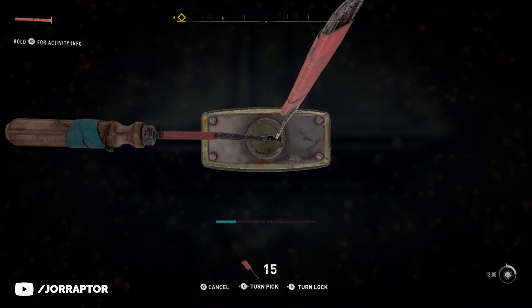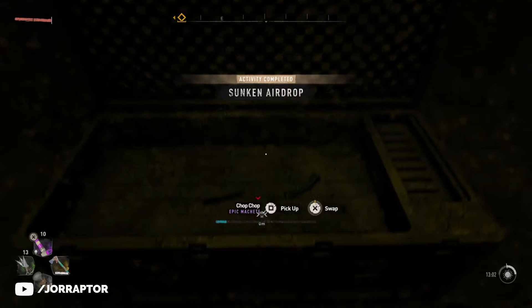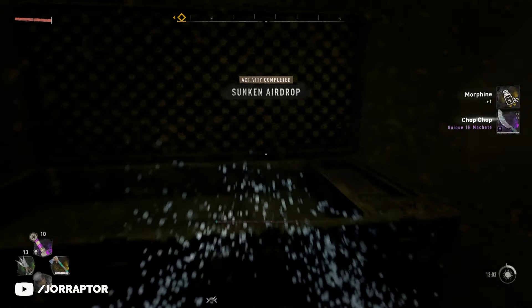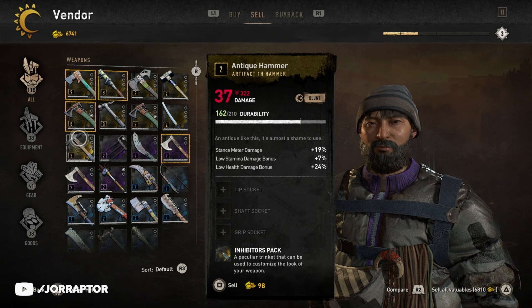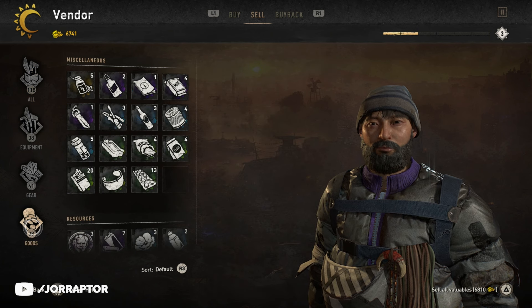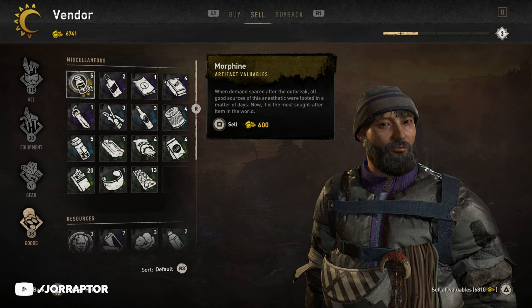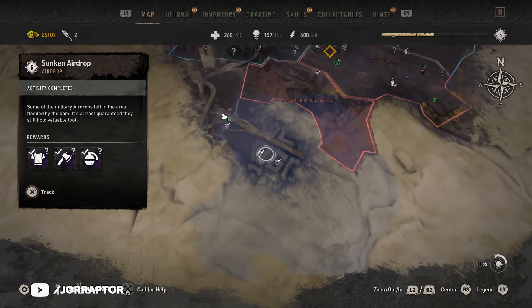Upgrading your stamina of course helps so you can stay underwater for longer. Although again, this was done at level 3 with some lockpick upgrades, so it's totally possible early on and you get level 9, 8, or 7 gear and weapons. You can also find Morphine which you can sell for 600 old world money at the vendor. This is really endgame stuff but you can already do it at level 3. There are 3 of these airdrops near the road, and you can easily spot them with your binoculars.